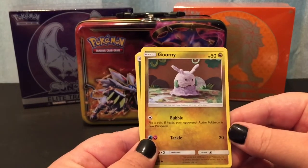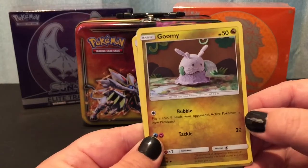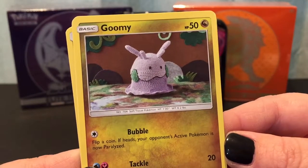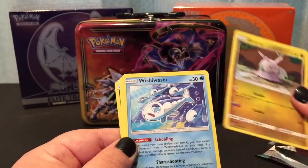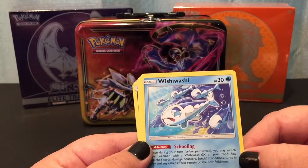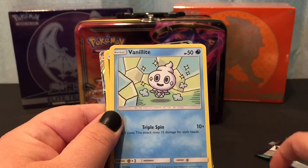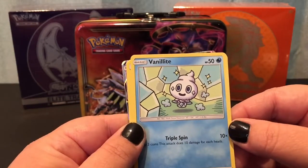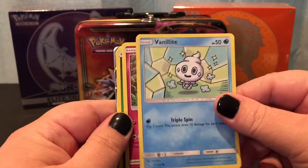We also have a Goomy — I've never seen this before, but it looks like it's a crocheted little character, like it's handmade and knitted. It's really awesome. His attack is a Bubble, that's cool! Oh, a Wishiwashi — but it's like a whole school of Wishiwashis, that's kind of awesome. I like that. We have a Vanillite, which is like a little ice cream cone — that's adorable.